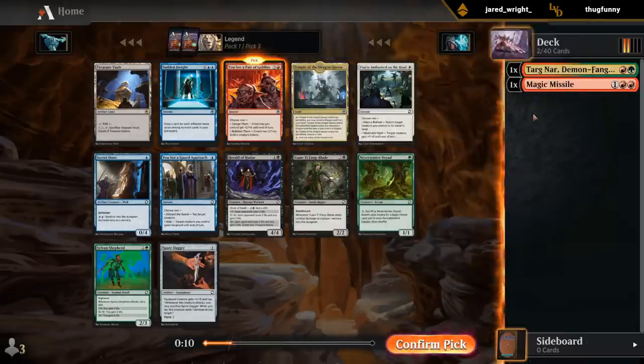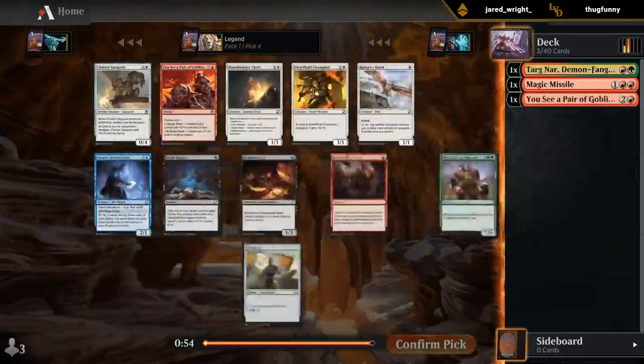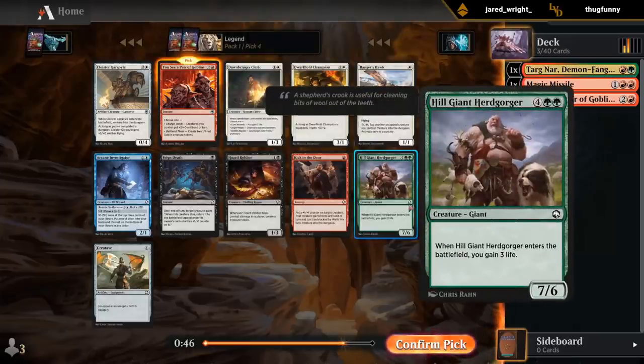Dryad's fine, although red-green is a deck that has a lot of two-drops, so the value of Dryad goes down a bit when the plan is to cast a two-mana creature on turn two. Goblins do get better in multiples, so don't mind another one. Herdgorger is also okay — kind of pricey, but you get what you pay for.